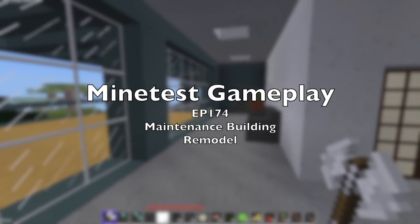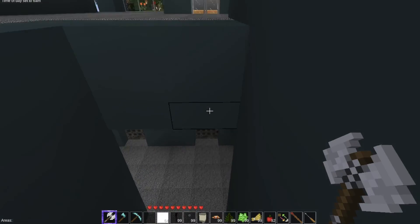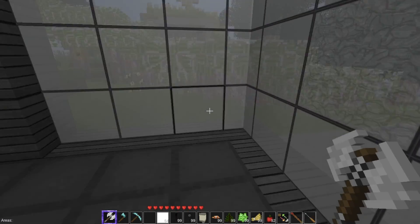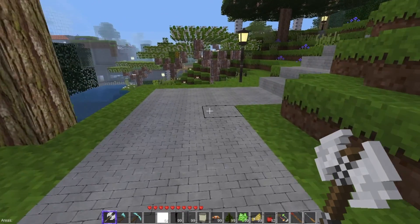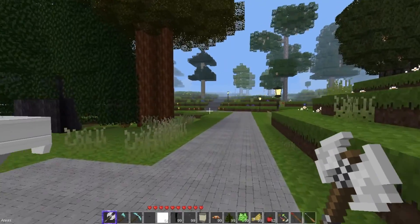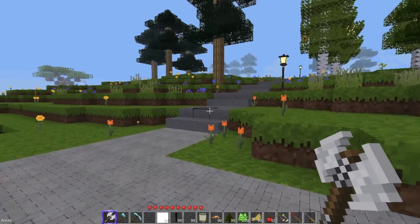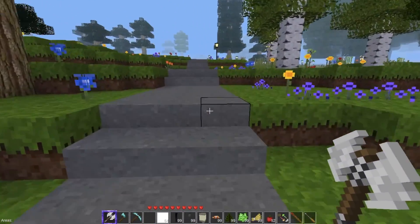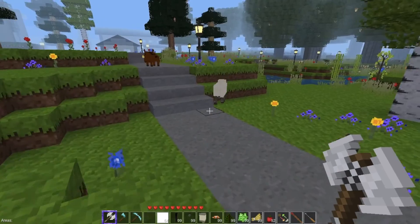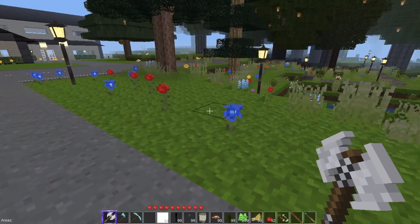Welcome back to another exciting episode of Mind Test gameplay. We are over at the waterfall house, and this episode we are going to be doing some maintenance. It looks cool running with a battle axe — I'm trying to find one of those bushes that keep popping up. I used to love those bushes, I still do, but they're always in areas that I don't like.